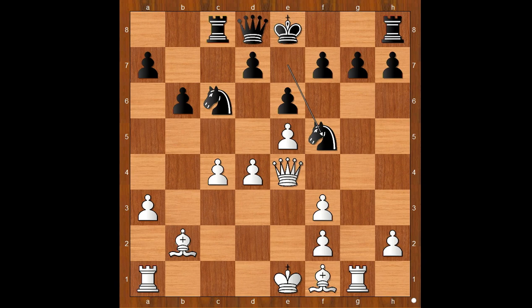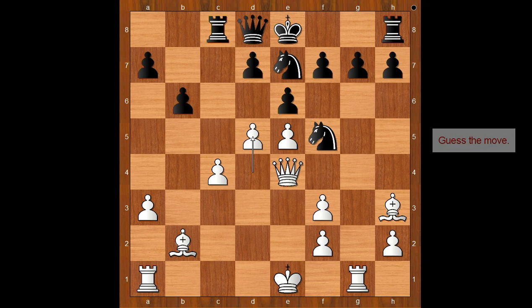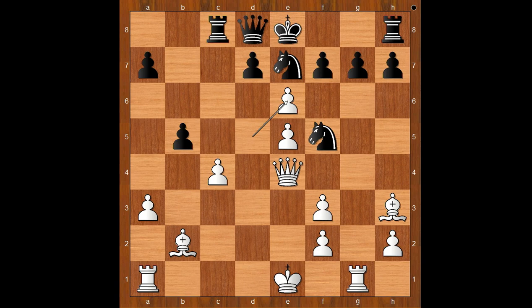Bishop to h3, threatening bishop takes knight. Knight on c to e7, and now d5. Nakamura played a great move in this position which at first looks so ordinary — and the move is b5. b5 threatens rook takes on c4, but this pawn push is also clearing the diagonal for the black queen.